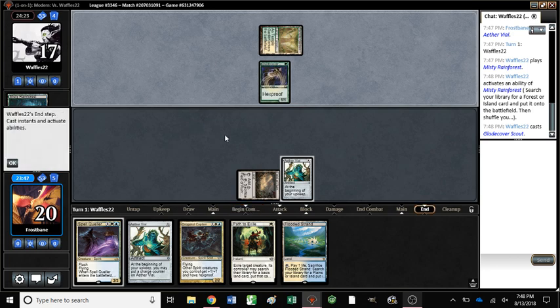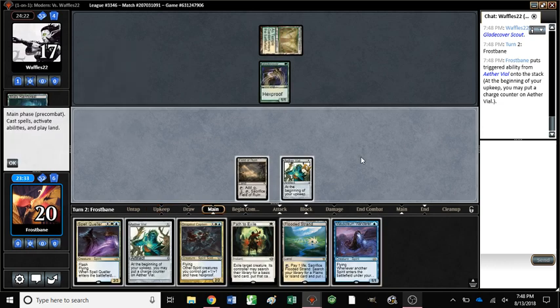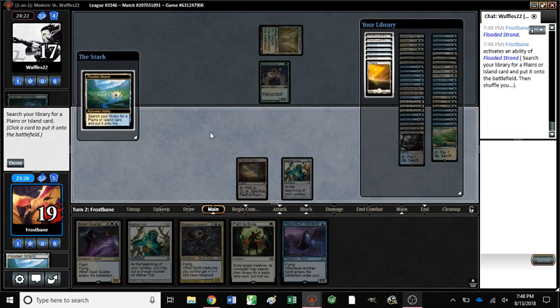Adjusting our sideboard to account for the graveyard decks has meant that we are weaker to Boggles. We don't have any Settle the Wreckage or Bloodbraid Alliance. We just have to hope that their hand is too slow. This is perfect because you can vial in a creature, right? I wouldn't say it's perfect, but we get to do something.